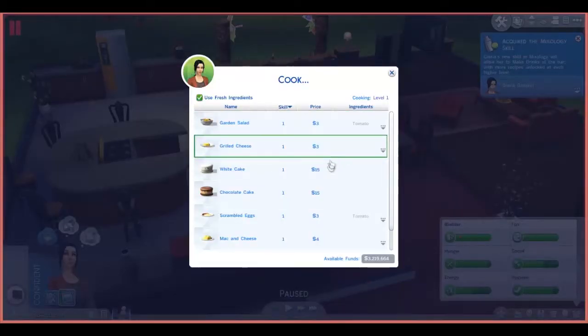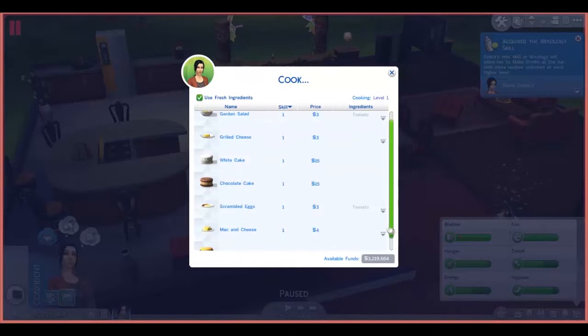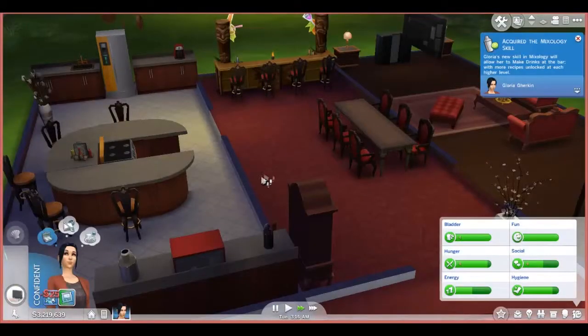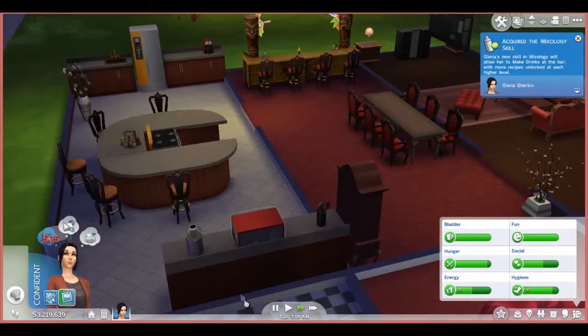Just try and get your sim to cook as much as possible. It's about how their feelings are - whilst they're not needing the toilet and everything, once they're quite content, get cooking.